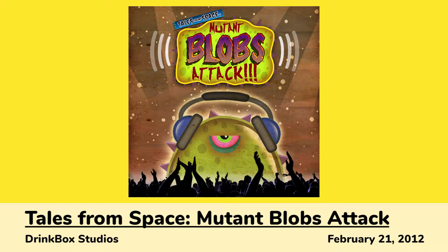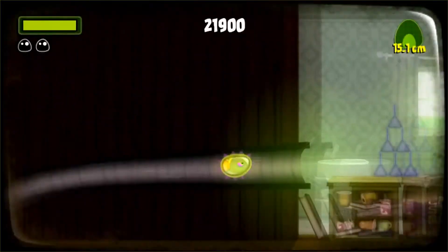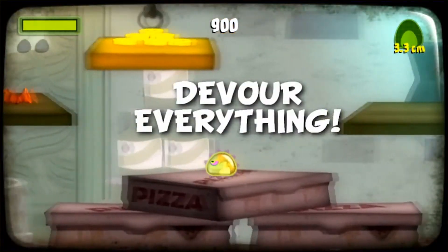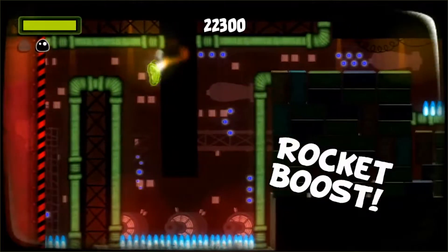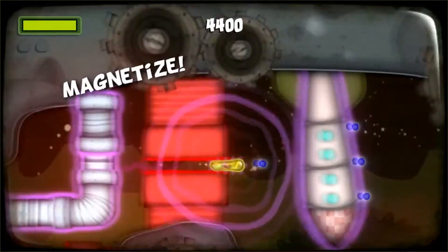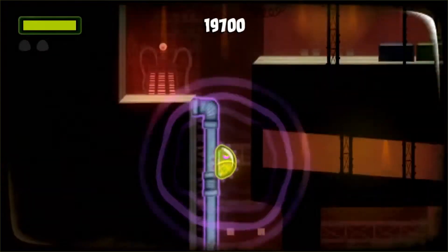Starting with the launch titles, we got Tales from Space: Mutant Blobs Attack. This is a sequel to the PS3 game Tales from Space: About a Blob, which was an exclusive Vita game until it was later ported to the PS3 and 360. The game is a 2D physics-based puzzle game where the blob has to eat objects in each stage to grow large enough to overcome obstacles.